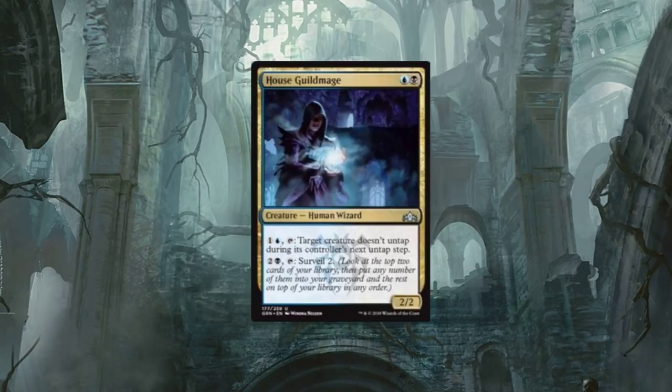Skilled Mage — what are you about? It's a two-drop Human Wizard. For two: target creature doesn't untap during its controller's next untap step. That alone is not bad — if you can just continuously say 'nope, you can't attack with him' as long as you have the mana. And then for three, you can Surveil two at any time: look at the top two cards of your library, then put any number of them into your graveyard and the rest on top in any order. Really cool.